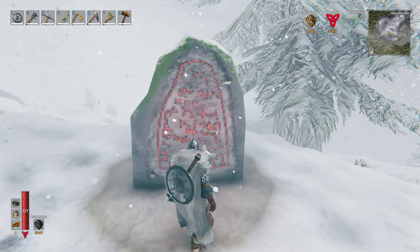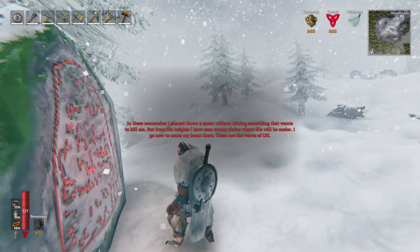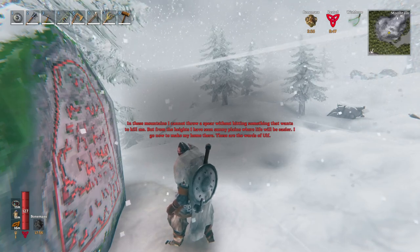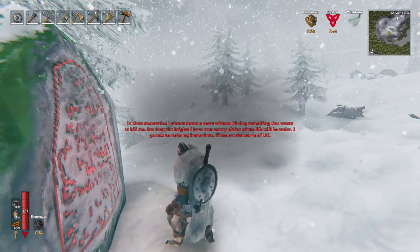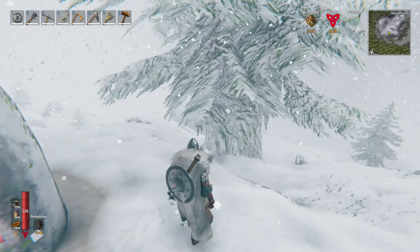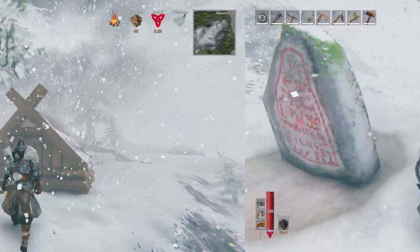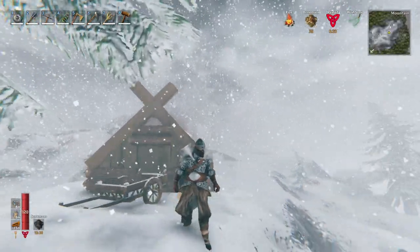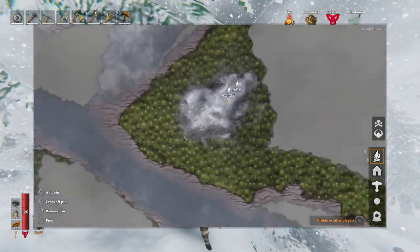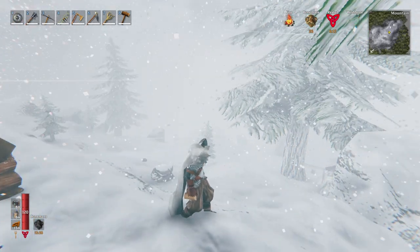There's a rune stone over there. It says: 'In these mountains I cannot throw a spear without hitting something that wants to kill me. But from the heights I have seen sunny plains where life will be easier. I now go to make my home there. These are the words of Ulf.' So he says that there are plains nearby — maybe this way? I ran all the way across the mountains and even went to the black forest to see if I could find some plains like the rune stone said, but I think it was just for the story.